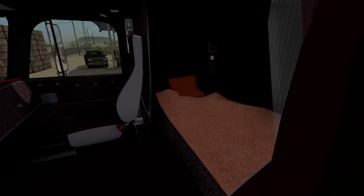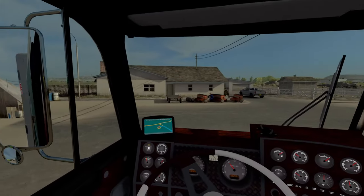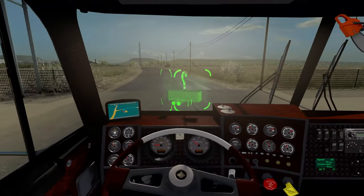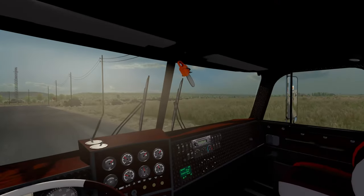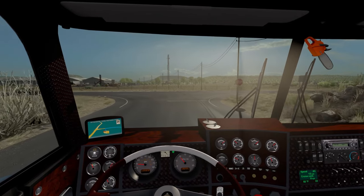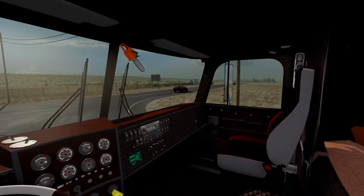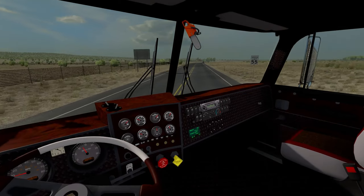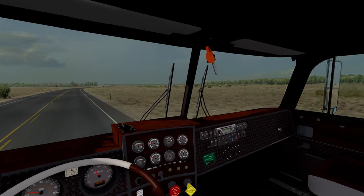Very nice looking indeed. We also have back here a little sleeper setup, which is cool — got a chainsaw and everything. The only complaint I have with this truck so far is the passenger side is kind of plain, and the mirrors are absolutely horrible. The mirror FOV kind of resembles the Western Star 4900 truck. It has a similar mirror glitch, but that is just something with the mod — I don't know if that can be fixed. That's why we are back up here in version 1.38.